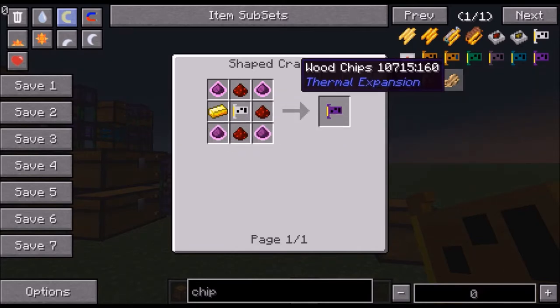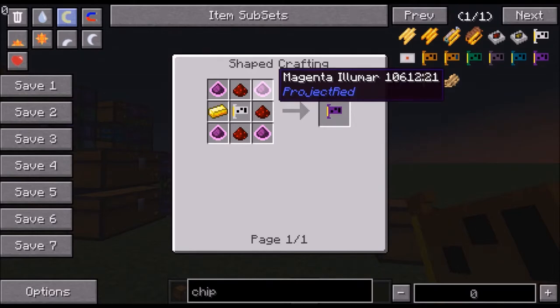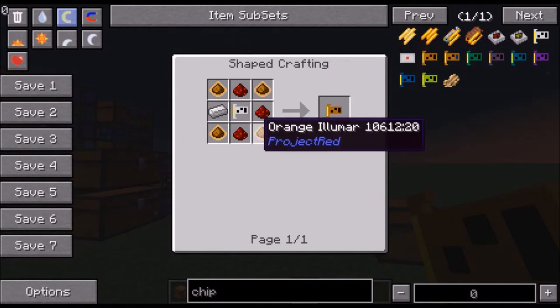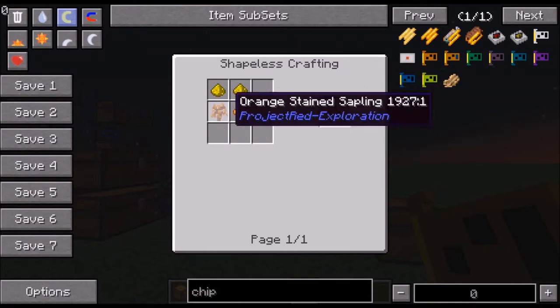The hardest dyes to find on Attack the B-Team are magenta, cyan, and orange. The best way to get them is to set up a small tree farm — go out and find magenta, orange, cyan, and green leaf trees, get one sapling of each, put them in the tree farm, let it produce saplings, and you can gather a bunch that way to use for the chips.